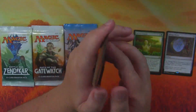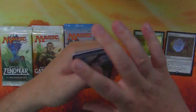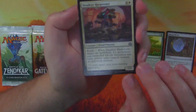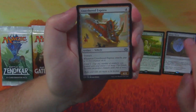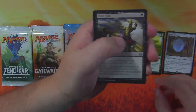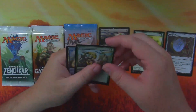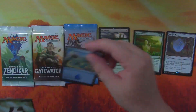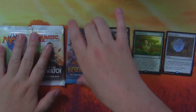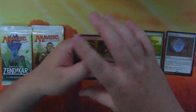Aether Revolt — the set that never has masterpieces. It just doesn't have them. I said I would not open any more of this product and I guess I lied about that. Dead-Eye Harpooner, Untethered Express, Fatal Push — a nice uncommon — and a Heroic Intervention. That was a pretty solid pack of Aether Revolt. Heroic Intervention is worth a couple bucks and Fatal Push is obviously still worth a couple bucks as well.